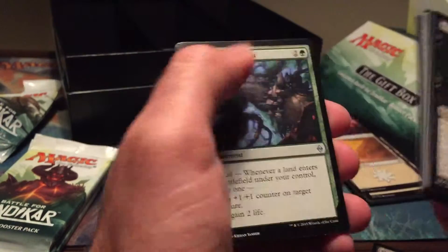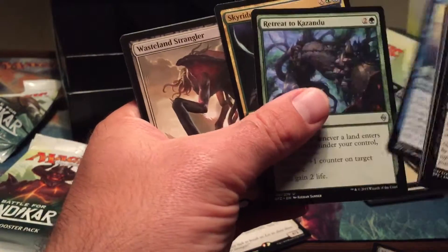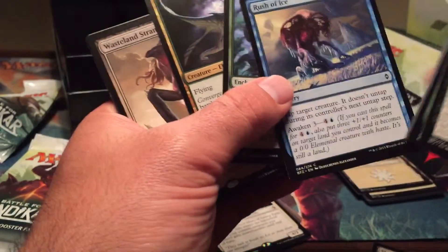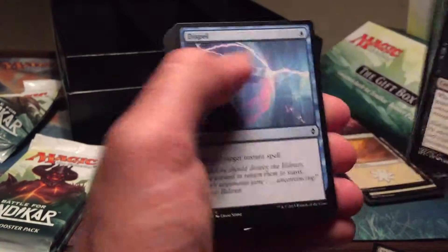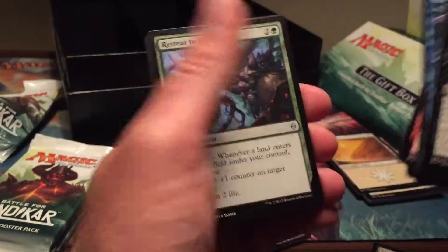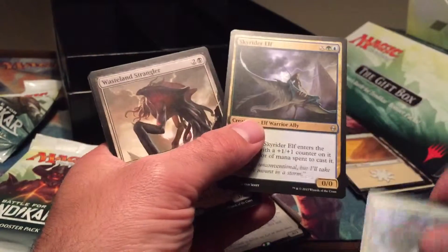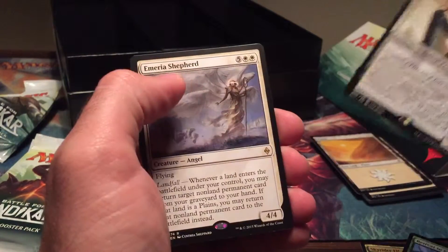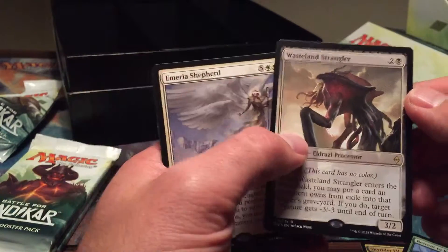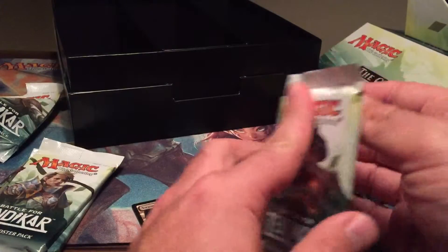Got a Wasteland Strangler. Wait — let's go through this pack again because it looks like there's only two uncommons. One, two, three, four, five, six, seven, eight, nine, ten commons. One uncommon, two uncommons — look at that, there's only two uncommons in this pack. Wasteland Strangler — oh snap, I got two rares in one pack! How often does that happen? That's pretty cool, wow. I'm glad I got that on video — that's really neat, I don't think I've ever seen that happen.